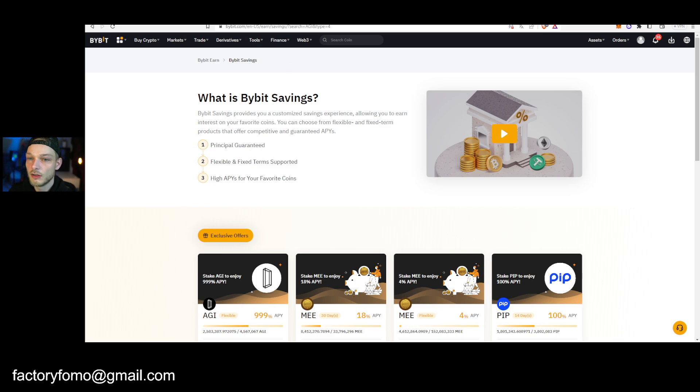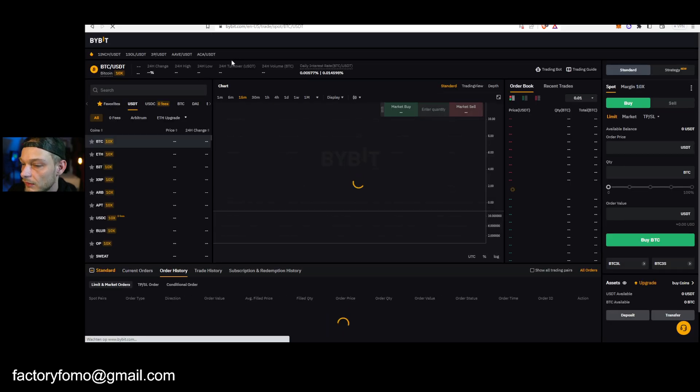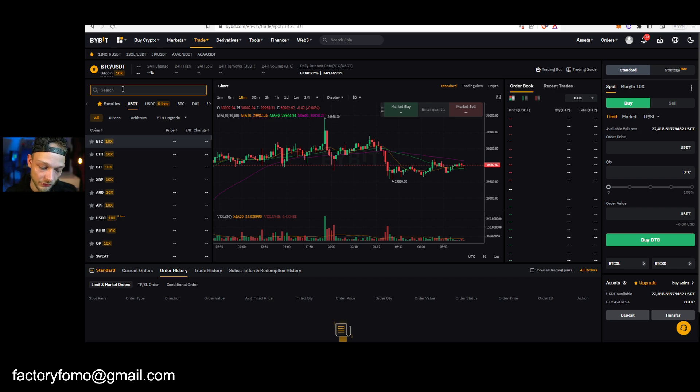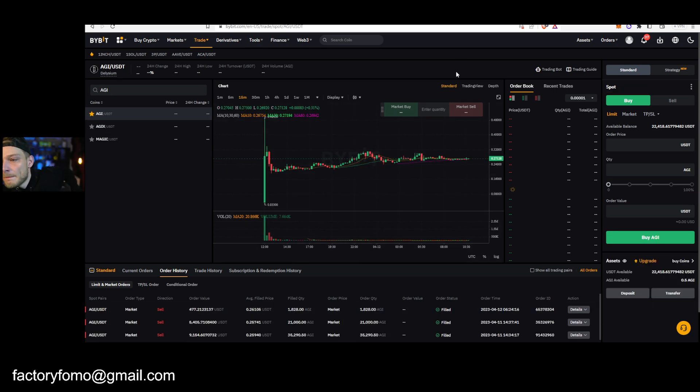It's also possible to buy or sell them — you simply go to Trade and click Spot Trading. Search for your token: in this case press AGI, pair it with USDT, and click that. If you have a bag you want to sell immediately at the current price, click Sell. With a limit order you choose your own price — for example, I want to sell at $0.30 for that many coins.